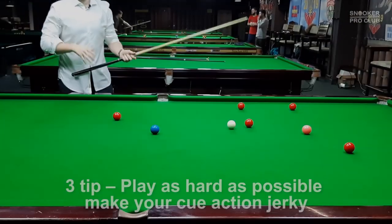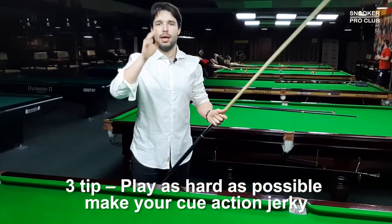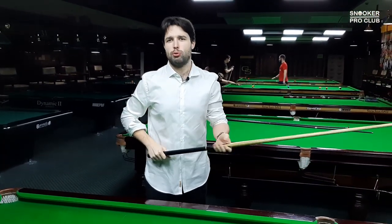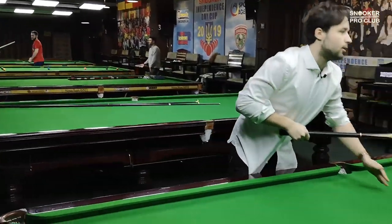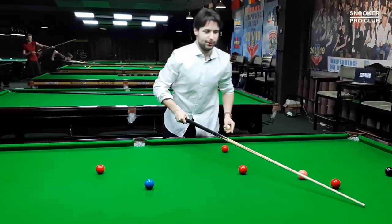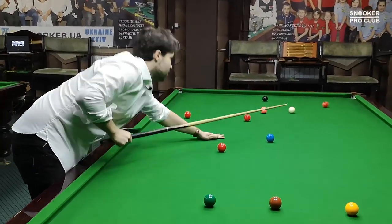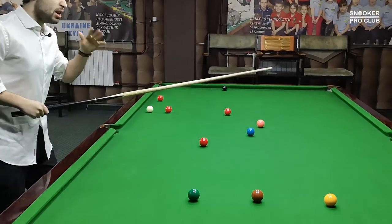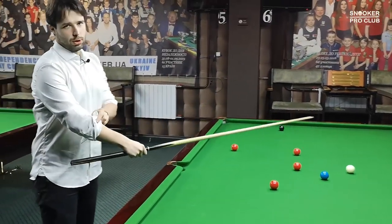Third tip: don't ever have any acceleration during cue delivery. Play as fast as possible and as hard as possible. Basically, you have to play like a grandpa in the local club — a small backswing with very little movement. This guarantees that you will miss most of the shots on the snooker table.